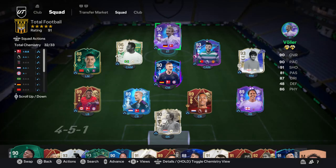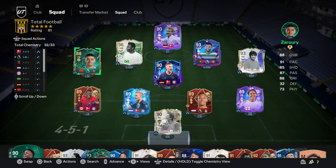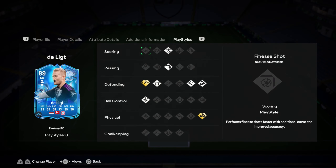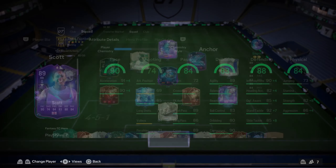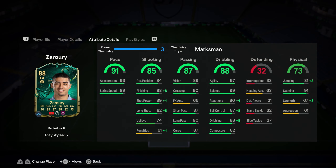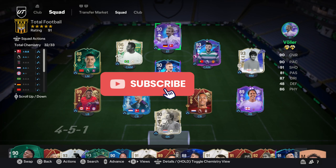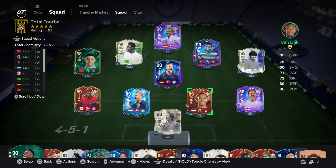Alright, so today we've got ourselves a nice little team. We got very lucky - we packed Rudy Voller untradeable. We've also packed De Ligt from our rewards yesterday. He looks like an absolutely crazy card. We've done the Alex Scott SBC and we've got Zauri - I've been holding on to this evolution for so long, finally managed to upgrade him. Please leave a like and subscribe, we're on the road to 4,000 subscribers, and we're going straight into Fut Champs with this team.